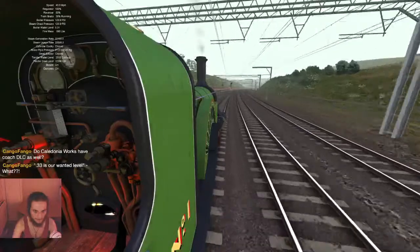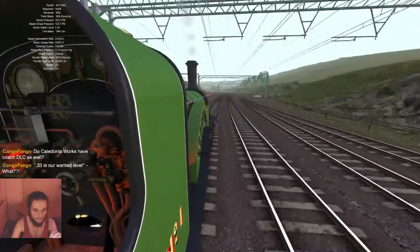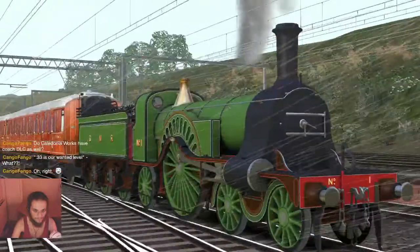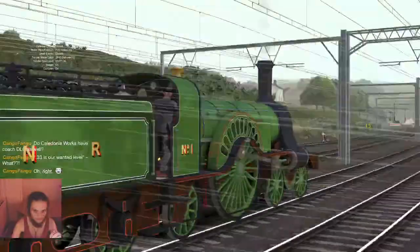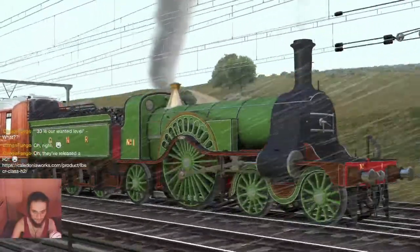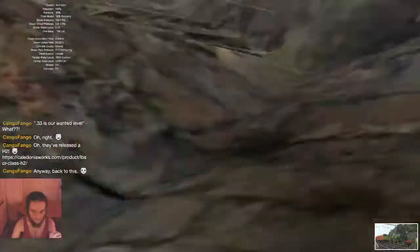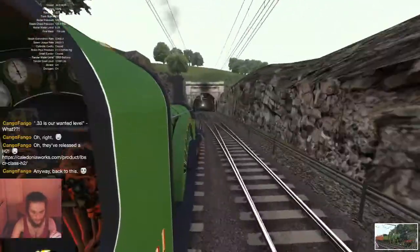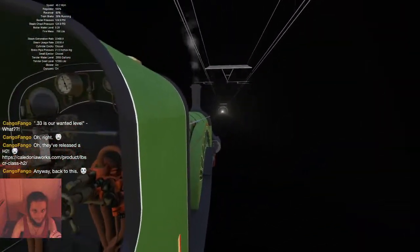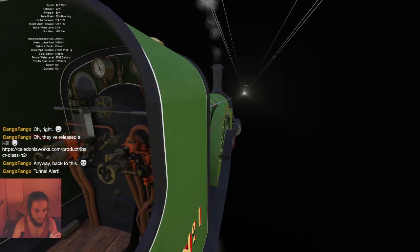Dunford Bridge. We're at 44 miles per hour. Tunnel — close the firebox. There we are. And we're actually descending — okay, great. Speed limit is 70, which means I'm going to open the live injector as well, because we've now dropped below 0.3 water level. Since we're going downhill I can just let it roll.